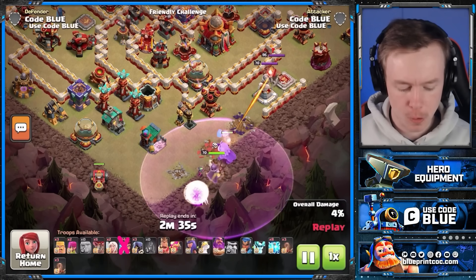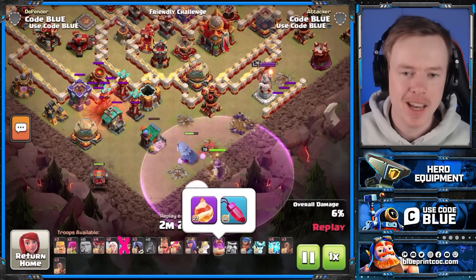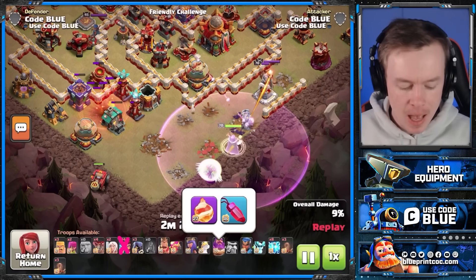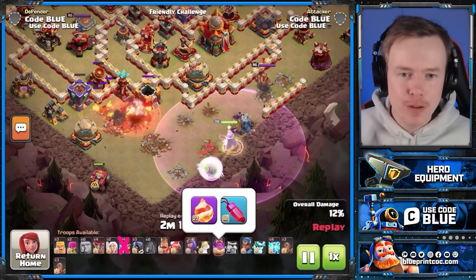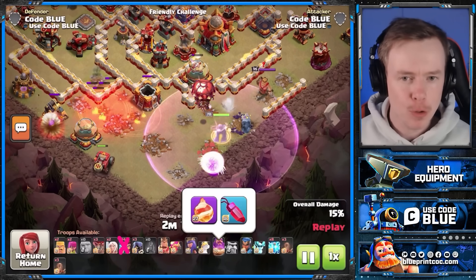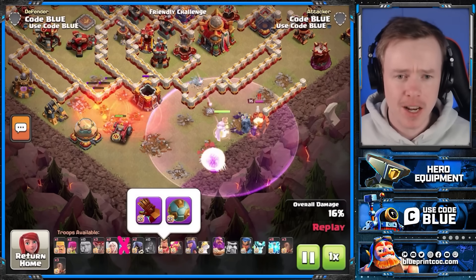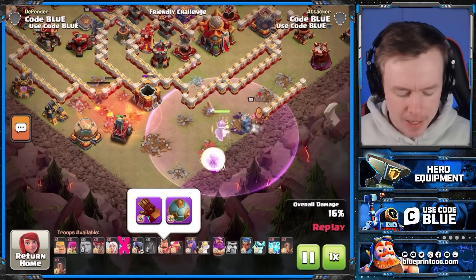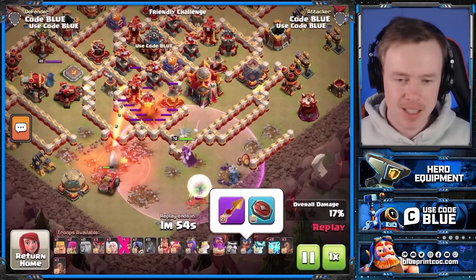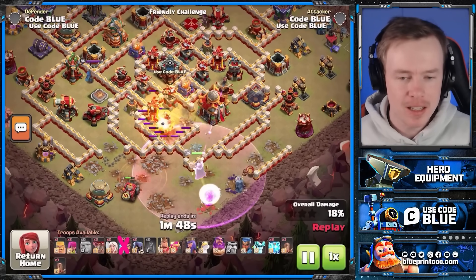Instead, this is going to focus on the Hero Equipment. We've got a Warden Charge with the Fireball. All the Hero Equipment in this video will be maxed, because I need it maxed to 3-star essentially without entering the base and with only using Heroes and a few Healers. On the King we've got the Spiky Ball — the Gauntlet gets swagged out honestly. We've got the Spiky Ball on the Queen, the Healer Puppet, and then the Giant Arrow, which will be used in conjunction with the Fireball. On the RC we've got the Seeking Shield and the Rocket Spear.